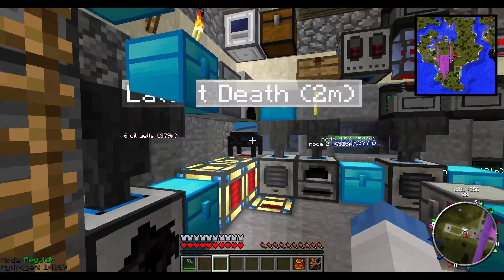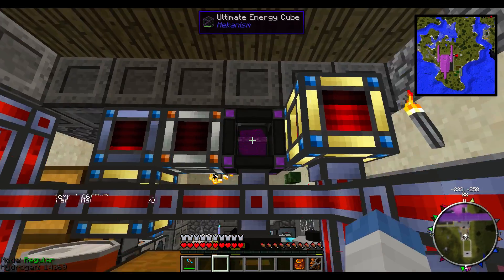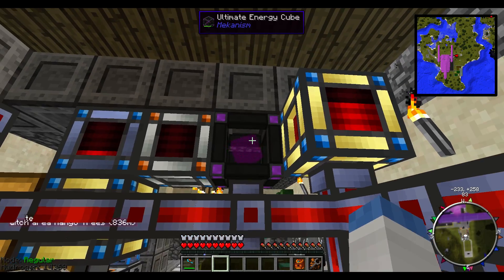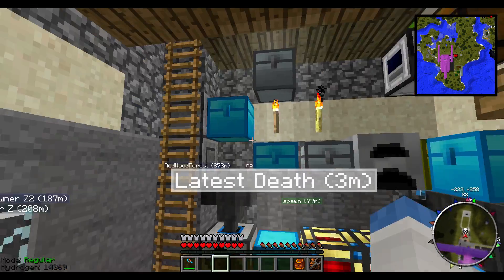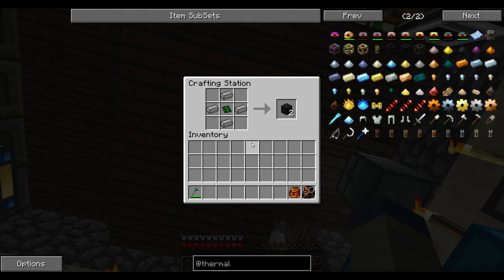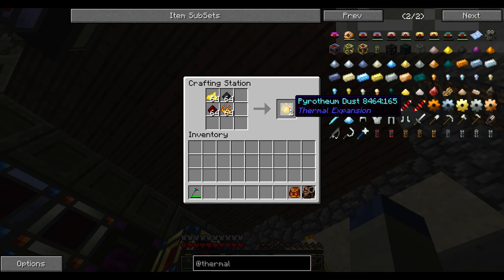Yeah, that's pretty much it. You can see the war room here is kind of getting filled up. I did make some of these things — they're really involved. That's what I love about Mekanism, it's so involved. I set up a whole bunch of crafting tables and stuff like that, which are needed for — this is how you make pyrotheum dust.